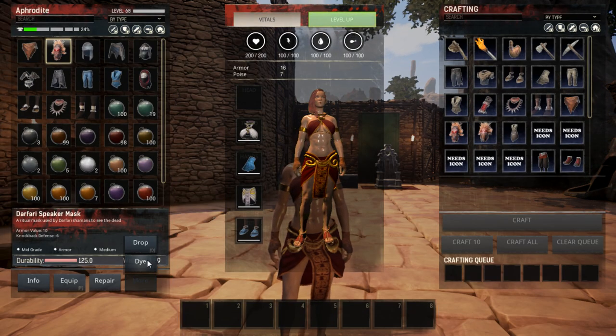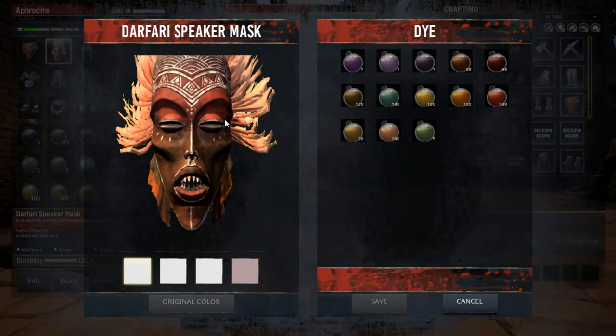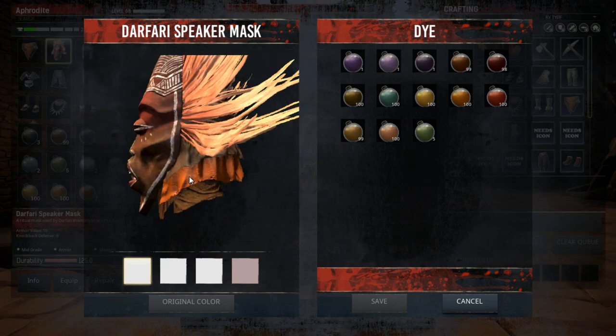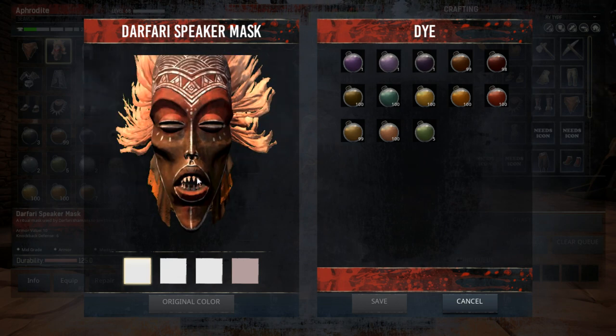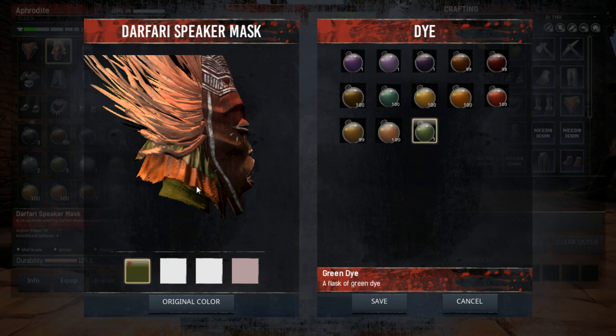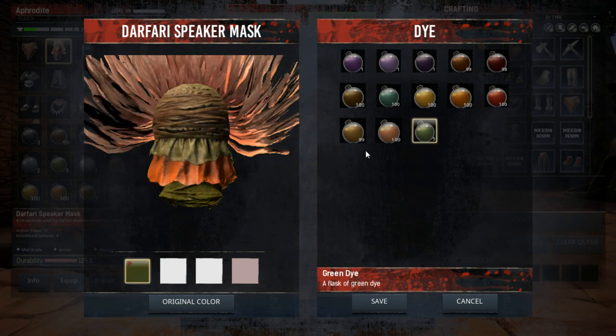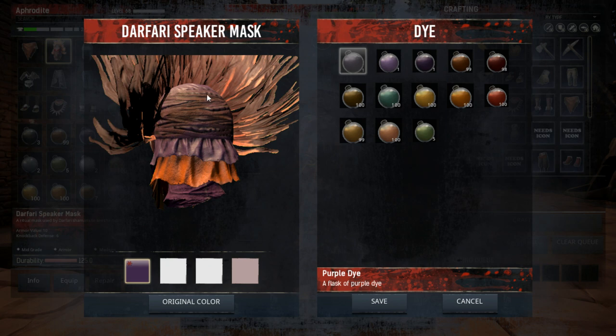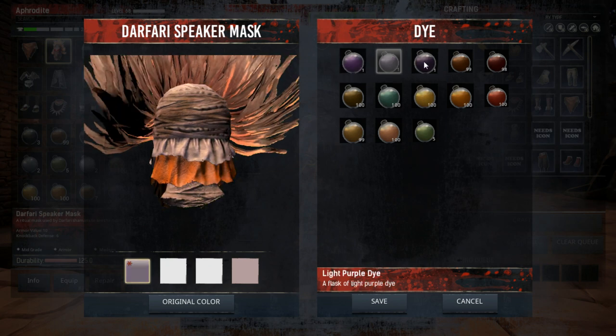Let's cancel that and look at this face mask — the Defari Speaker Mask. You can rotate it 360 degrees to see what it looks like. All the colors are currently off-whites and whites. Let's throw some orange in there, or some green — you can see what we're dyeing is the whole back piece.